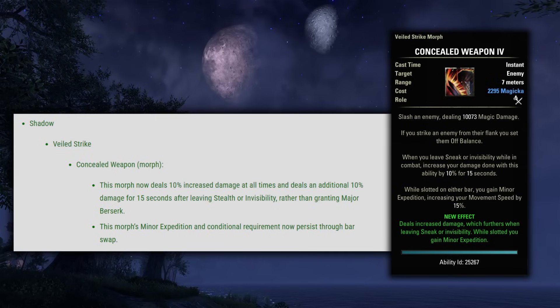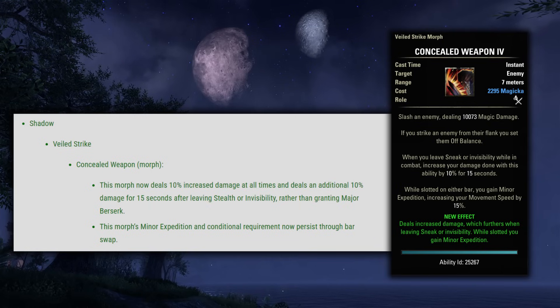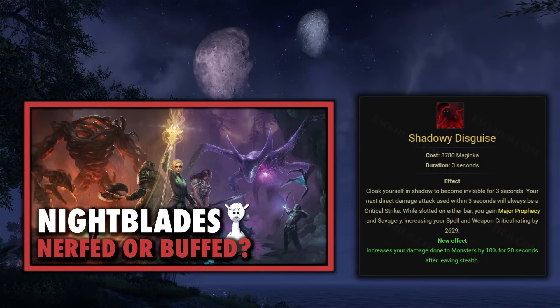Next up is Concealed Weapon. This morph now deals 10% increased damage at all times and deals an additional 10% damage for 15 seconds after leaving stealth or invisibility, rather than granting Major Berserk. This morph's minor expedition and conditional requirement now persist through bar swap. So this is a pretty big nerf to the Nightblade's damage overall — Major Berserk was a 10% damage increase to all of your abilities, and now the skill just gets 10% for itself. The power taken away from Nightblades was not put back into their kit in any other form, and this form of Concealed is just a bit underwhelming.